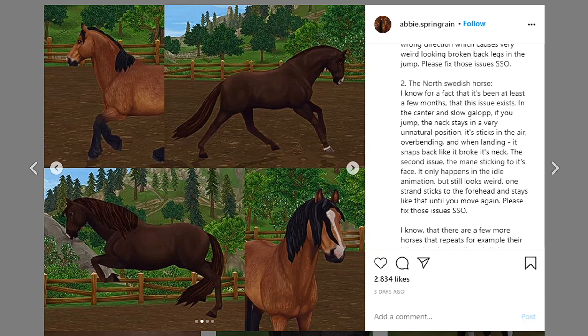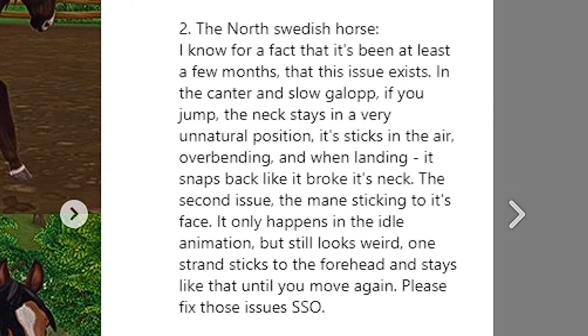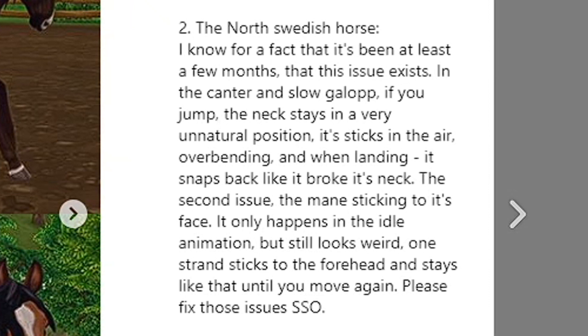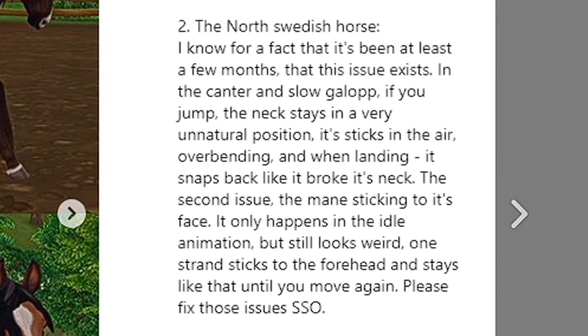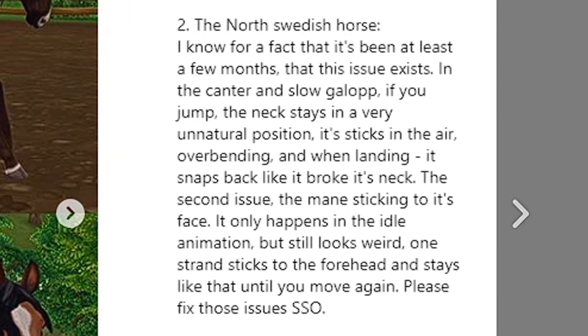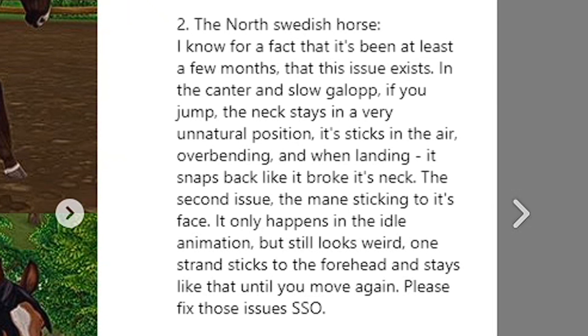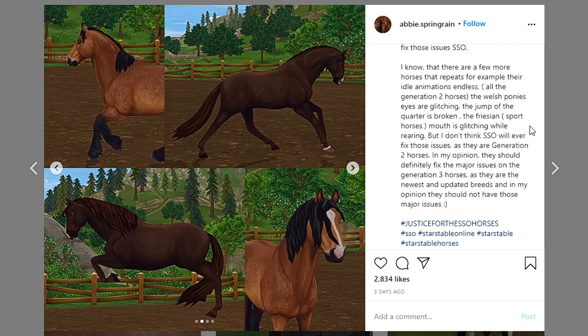The next one is the North Swedish Horse. I know for a fact that this issue has existed for at least a few months. In the canter and slow gallop, if you jump, the neck stays in a very unnatural position — it sticks in the air, overbending — and when landing, it snaps back like it broke its neck. The second issue is the mane sticking to its face. It only happens in the idle animation, but it still looks weird — one strand sticks to the forehead and stays like that until you move again.